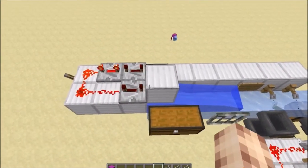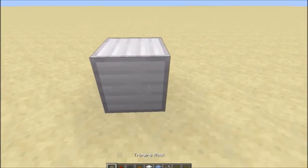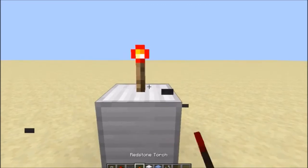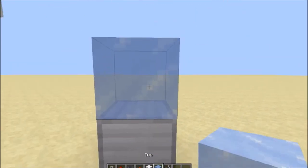So I'm going to get on with the tutorial now and show you how it is built. To build this you'll need various blocks, four tripwire hooks, four redstone dust, two hoppers, one redstone torch, two string, and three ice.